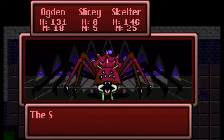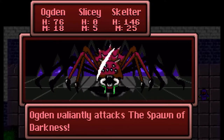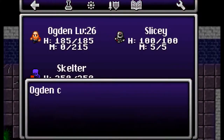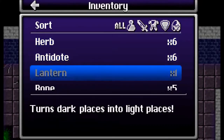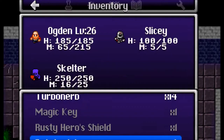The enemy hits hard — 50 to 54 damage — and Skelter keeps missing. I think we can risk one more round. We pull through, but I'm completely out of MP, so I have to use a potato juice, which restores somewhere between 65 and 76 MP — it's random.